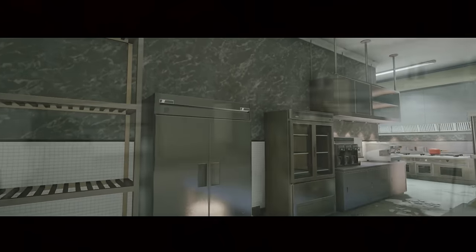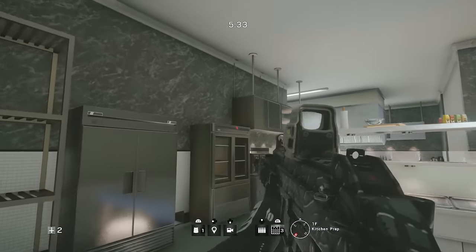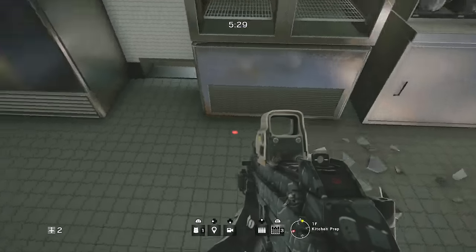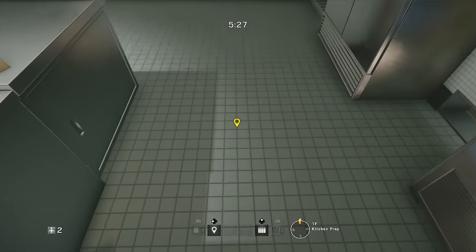Hiding spot number three keeps us on Cafe, and it's located in the kitchen area of the map. This is a great spot — I can't emphasize it enough, it works so well against the enemy if the objective is located in the kitchen.